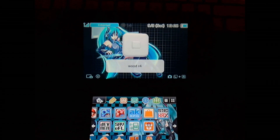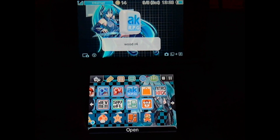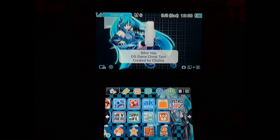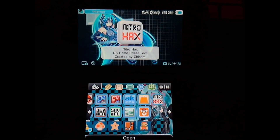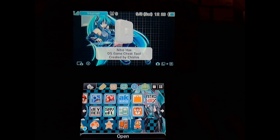Alright, back again. I'm gonna show off the new version of NitroHacks. This boots in TWL mode, unlike the previous version, and this one no longer requires the Dev Launcher patch to operate. Another thing I added is the animated boot splash, but that only plays once you boot the game.